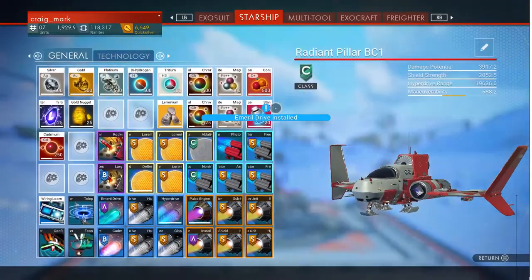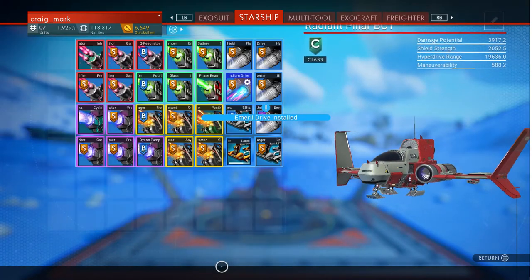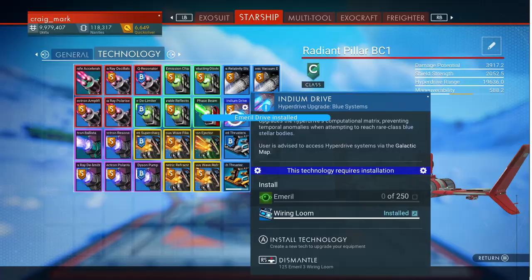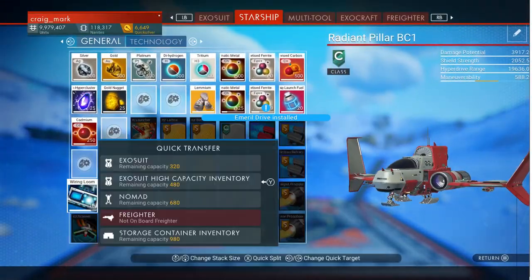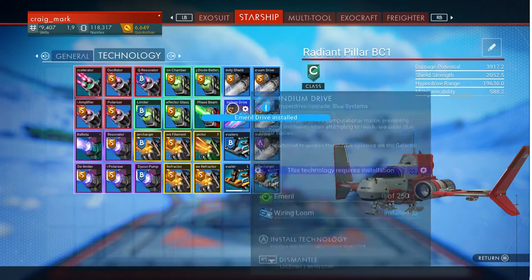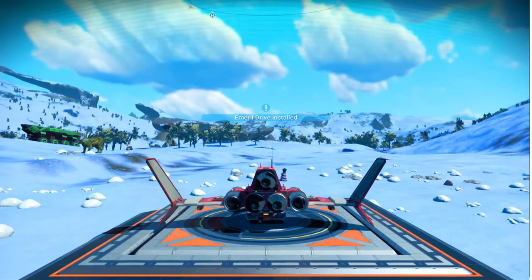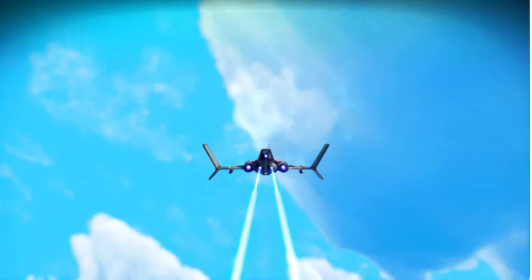We now have the ability to go to green systems, and we're back on track to where we were before I deleted those drives. We are left wanting to go to blue star systems, which we currently can't because we haven't built our indium drive. I've already installed the wiring looms, so I can put these extra wiring looms back in storage. In order to build the indium drive we need to get some emerald, which we get from green star systems - which we can now go to because we've built our emerald drive.